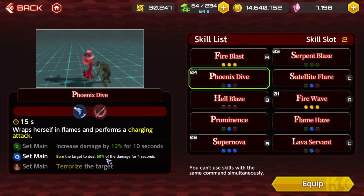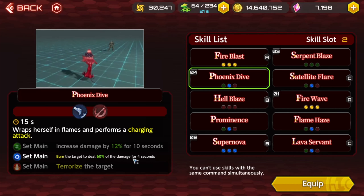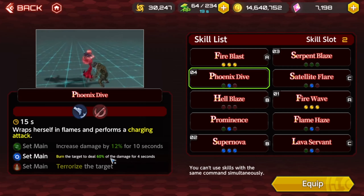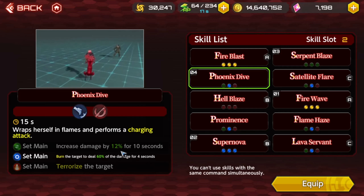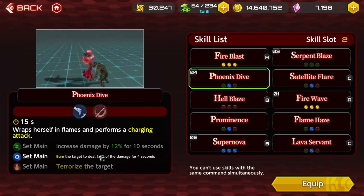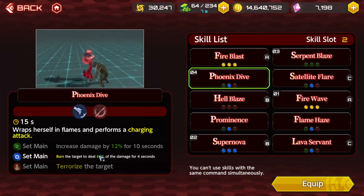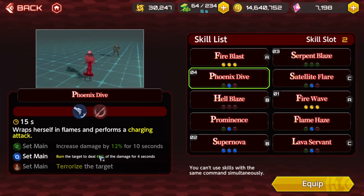For the blue main on phoenix dive, it does a 60% burn damage DOT, which does a lot. What I've noticed with the burns is if you hit multiple people, it takes the total damage done from the skill. It doesn't matter if it's one person or 20 things — if you hit 20 things, it'll take 60% of the total done to all 20 things. So the burn DOT gets really high.